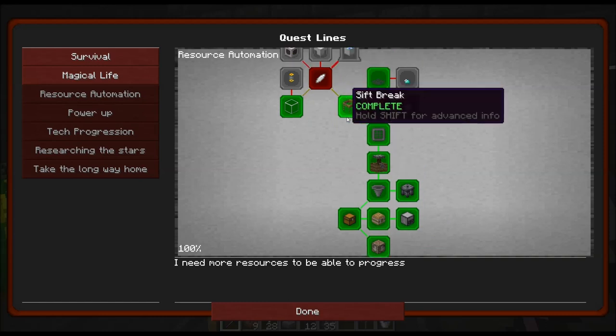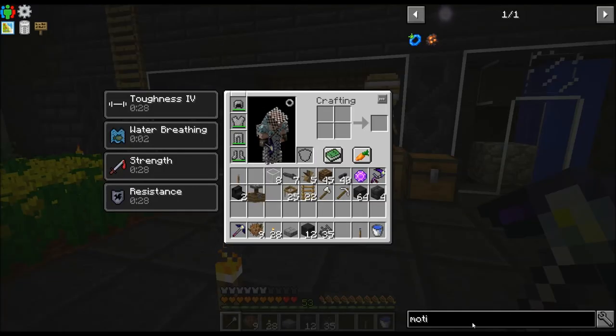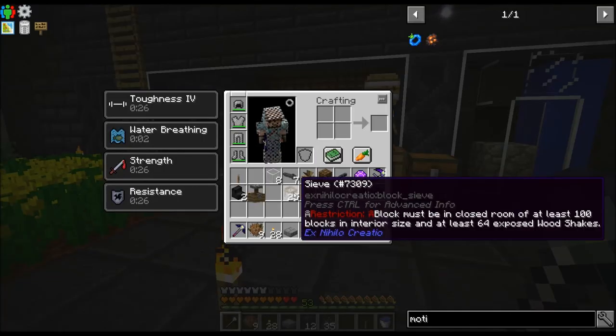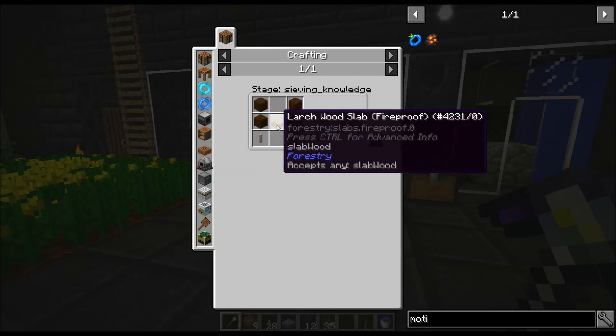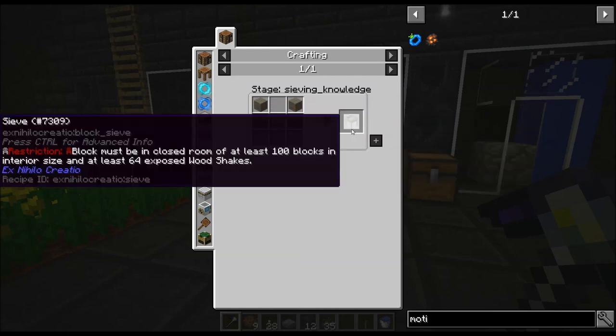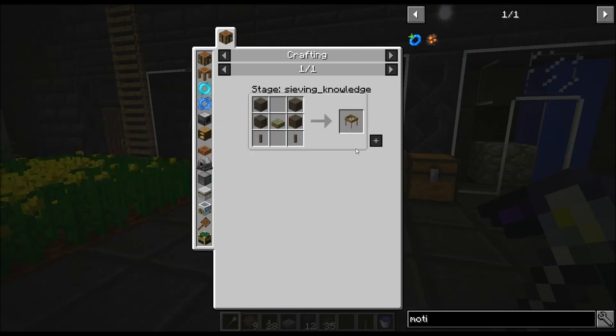Alright, so the sieve is actually just four wood planks, a wood slab, and two sticks. You want to make 25 of these things. You don't have to make them all right away, but you're eventually going to want to expand to that.